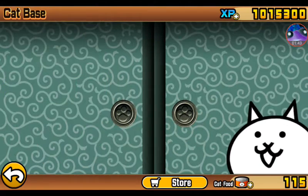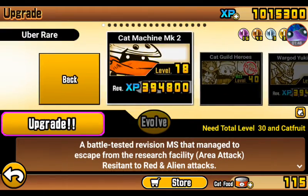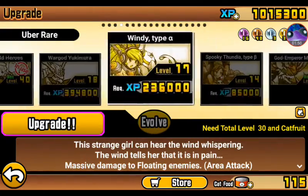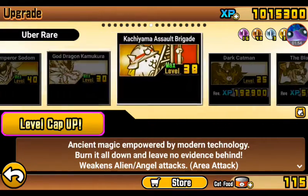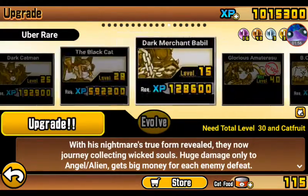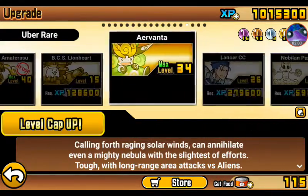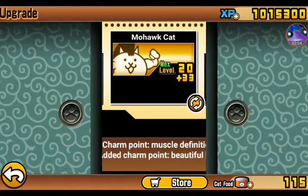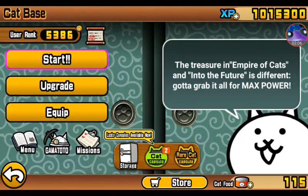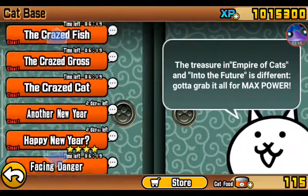I wonder if they added any new uber rare cats for third forms. No, nothing there. That would have been cool if they had a third form for that one. None of these really — that's a shame.